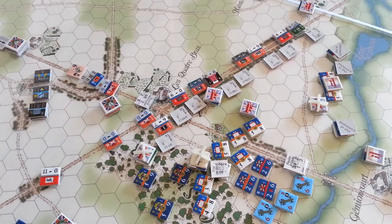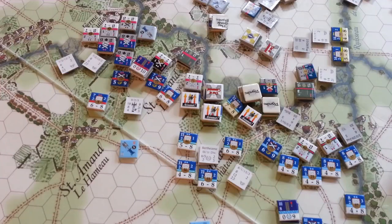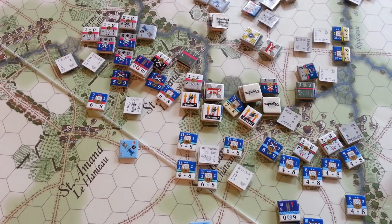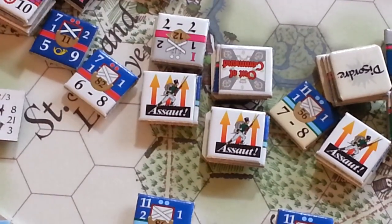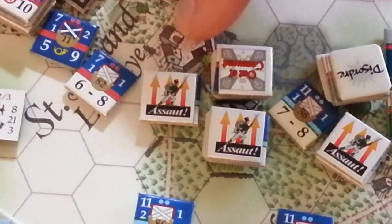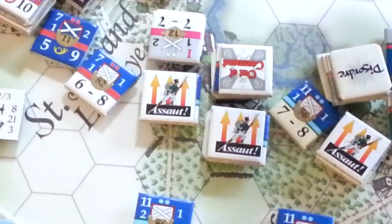They also fired on a stack of leaders trying to snipe somebody and rolled a 63 — so close but no damage. Off in the woods, some more casualties here and there but no failed morale checks. That lone Nassauer sitting out there took some fire too. That will conclude the fire phases, so we'll move on to melee. There are no assaults declared at Quatre Bras, so we'll start here at Ligny.